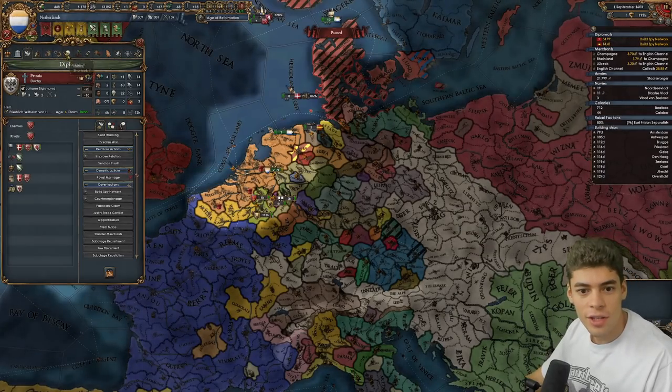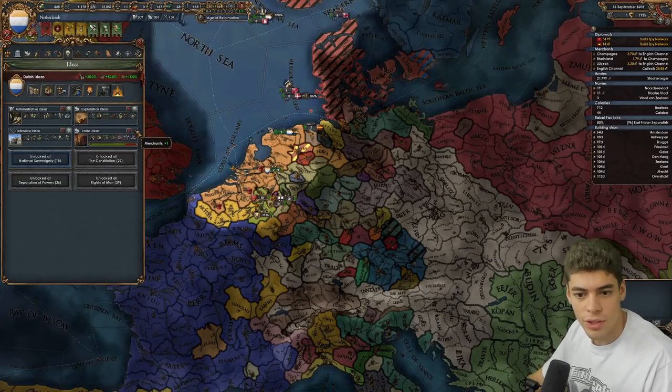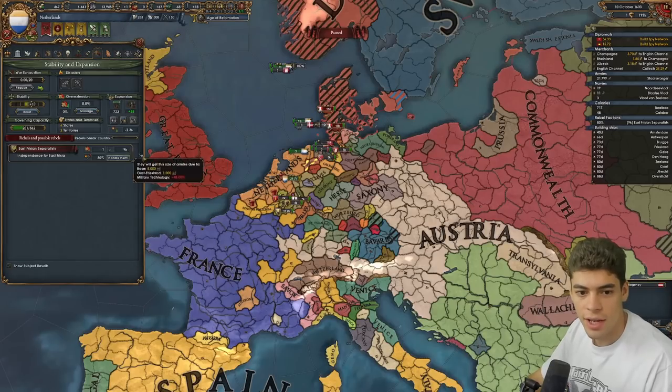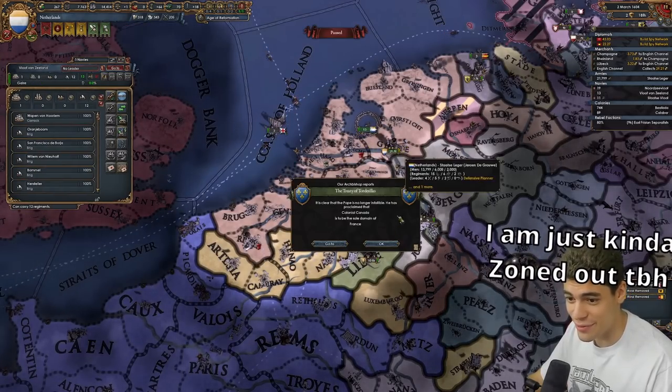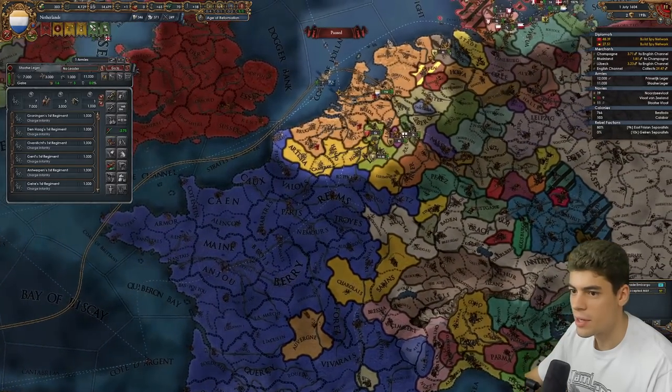How do I get more merchants? Well, obviously I can finish the mission tree here which will give us another two. Alternatively I can get charter companies. This could go horribly wrong — I'm sure the editor will mock me mercilessly for it. I've just realized I'm leaving separatists, so let's go deal with them first.